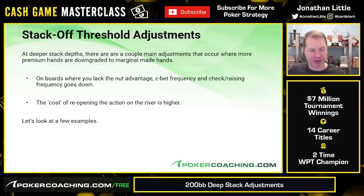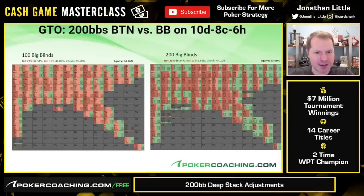Whenever your opponent has more nuts than you, or a decent amount of hands that are really high equity and you either don't have those or your high-equity range is very small, you're going to do a whole lot more checking and calling than betting and raising. Also you're going to find that the cost of reopening the action on the river is higher, because if you bet too thin your opponent can just start raising you aggressively.